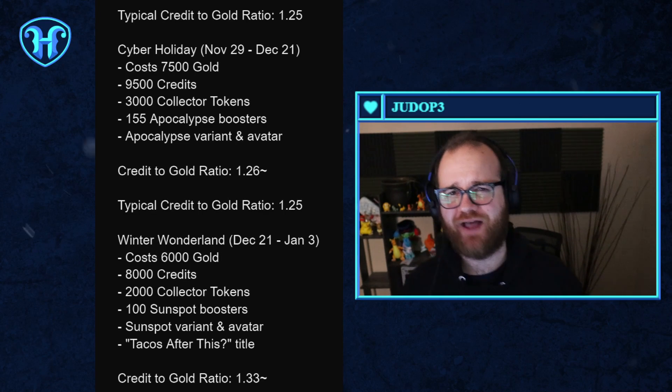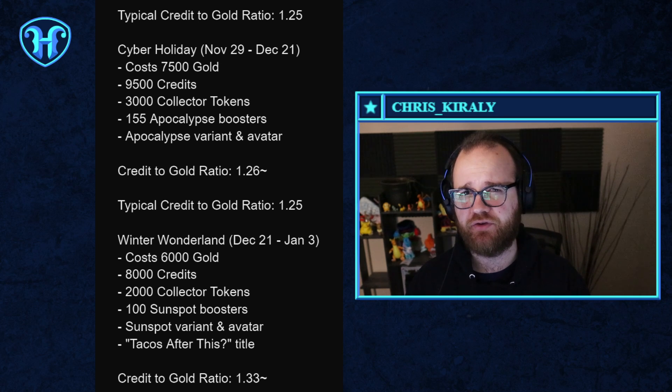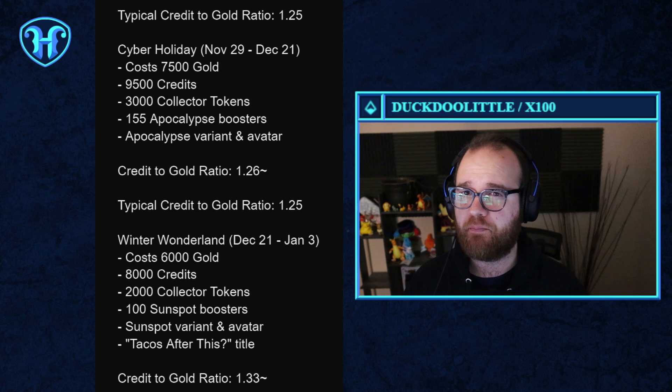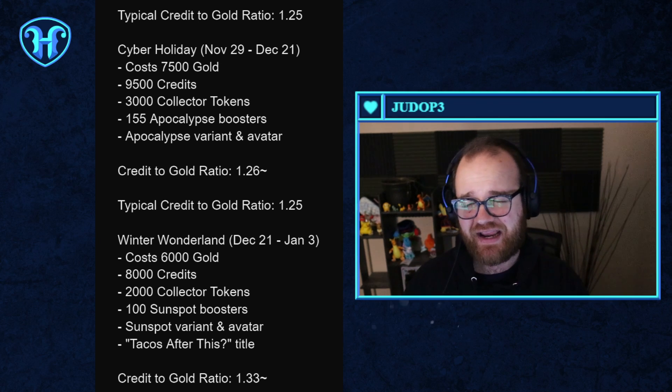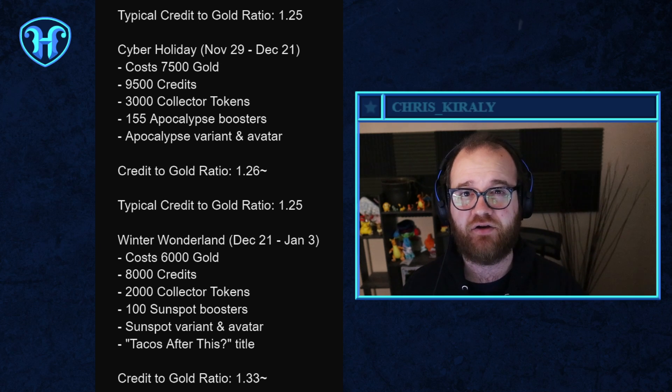Marvel Snap recently took some flack from the community for releasing some high gold price bundles into the shop. While these include a small amount of cosmetics, a variant, and an avatar, more importantly, they include a large amount of credits and collector's tokens, which allow you to directly unlock cards.